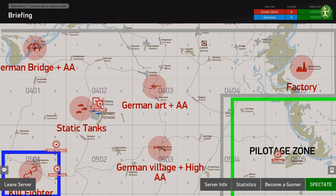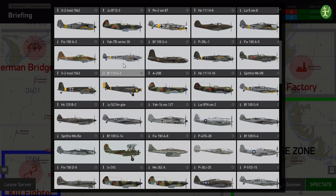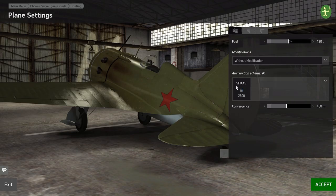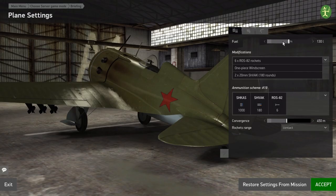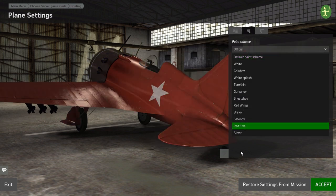Let's start — we'll take an I-16 with some rockets. All of the unlocks are available. Let's take six rockets, we don't need much fuel. We can start the mission. There's no pause button — you start live. As always, check to see what settings you are on and make sure you're happy with it.